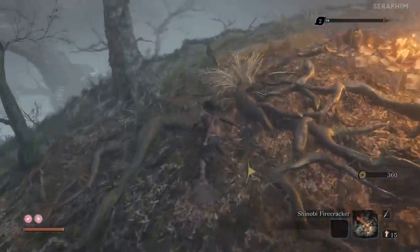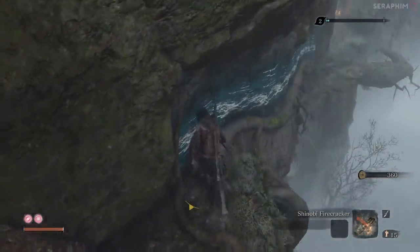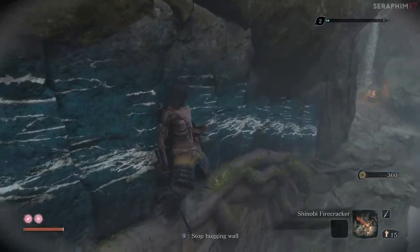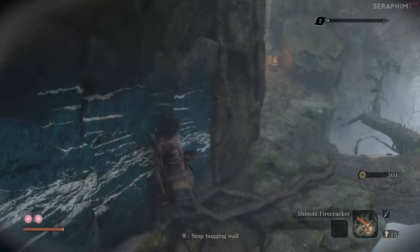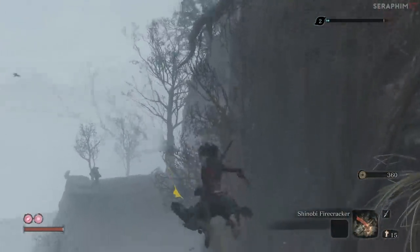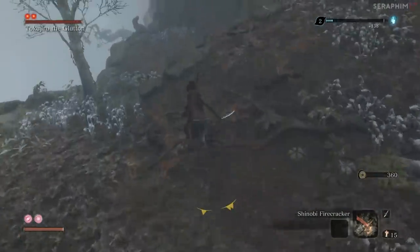We're going to be running through the misty area here. There's a sub-boss coming up which is a variant of the Drunkard that we killed in the Hirata Estate - I'm going to skip him purely because he's surrounded by monkeys and all he gives is a prayer bead, which I'm not using. The strategy for him is the exact same I used on the other Drunkard, but I just don't really see the point in taking him on again. Tokijiro the Glutton can carry on with his life unabashed by our interventions.